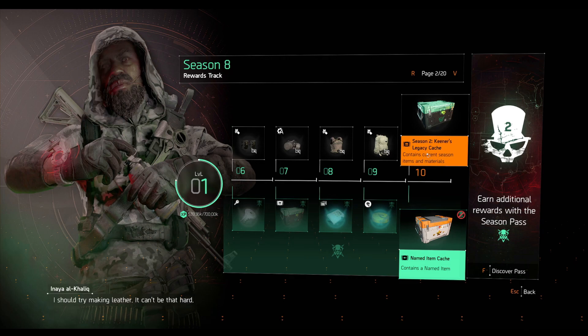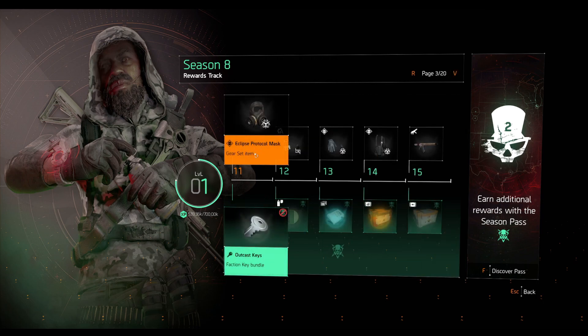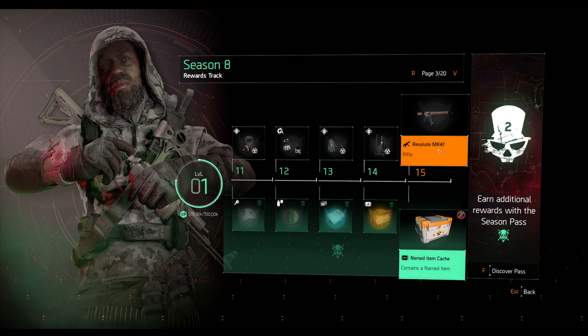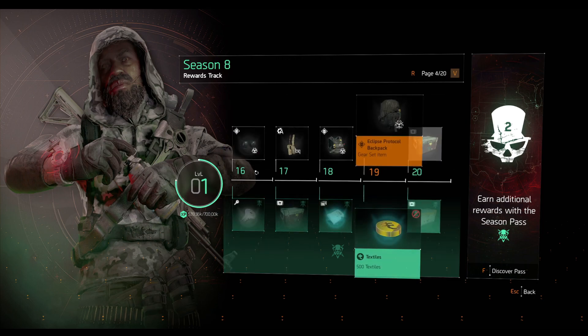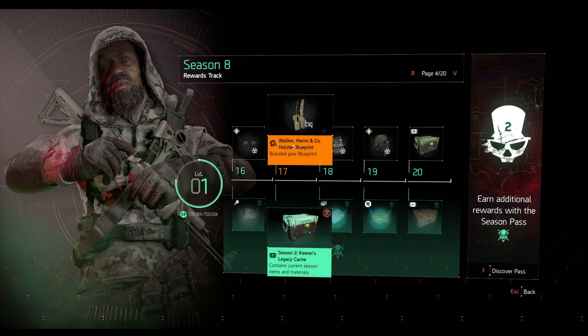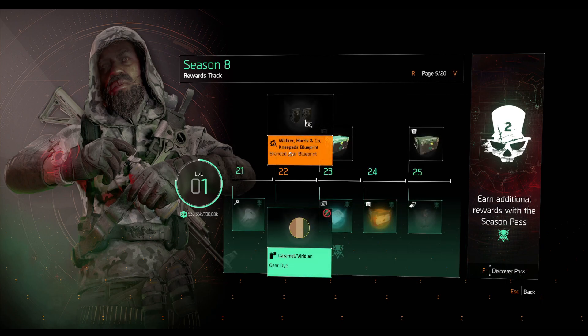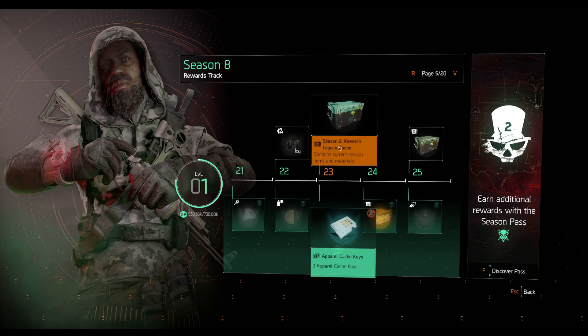We have the Season 2 Keener's Legacy Cache, which contains the current season's items and materials. Next we have the Eclipse Protocol mask, Walker Harris gloves blueprint, Eclipse Protocol gloves, Eclipse Protocol holster, the MK47 rifle, Eclipse Protocol knee pads, Walker Harris holster blueprint, Eclipse Protocol chest piece, Eclipse Protocol backpack, and the Legacy Season Cache. These legacy caches contain previous season items, so if you missed any named items or gear sets, you can get them from here.